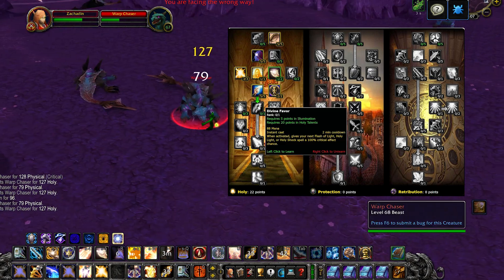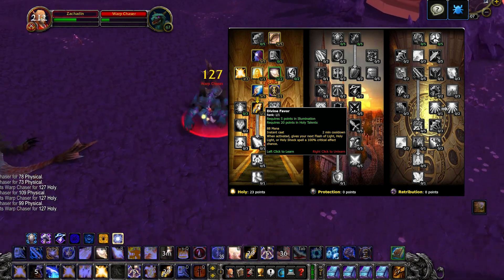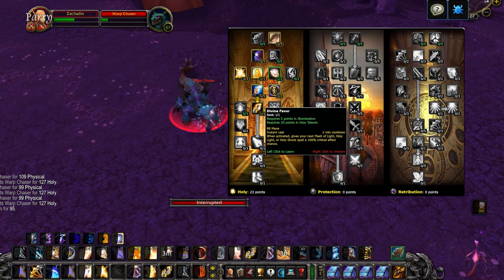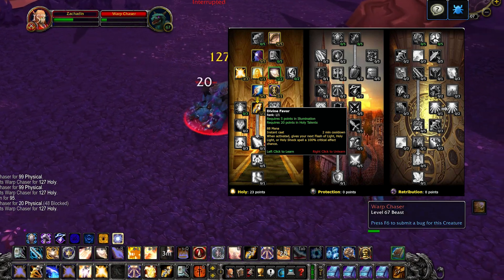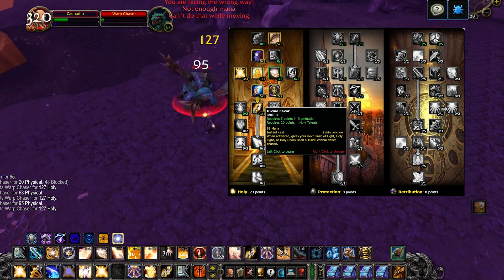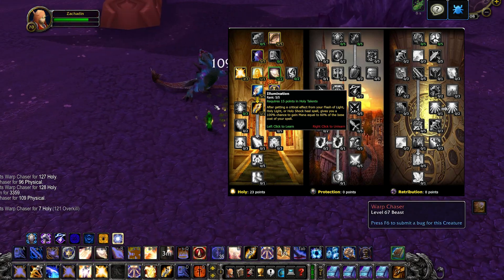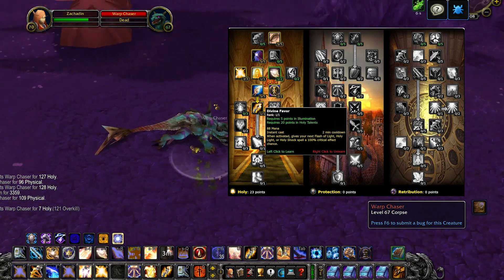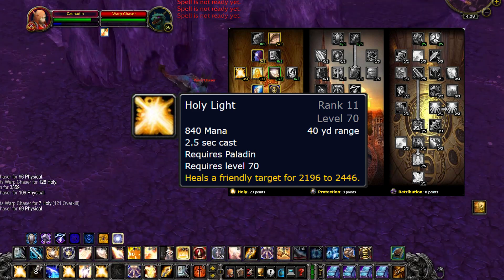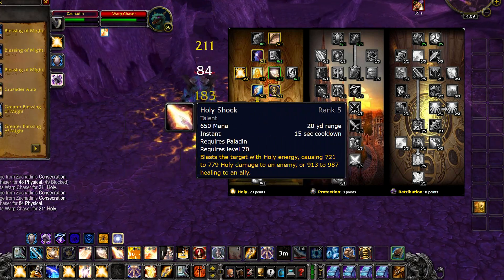Divine Favor is one of your throughput cooldowns as a Holy Paladin. When you activate it, it gives your next Holy Light, Flash of Light, or Holy Shock a guaranteed critical strike. It has the incredible advantage of being off-global cooldown, which allows you to use this ability reactively to damage. Relating back to Illumination, since you have 100% chance to critically strike with Divine Favor, you have 100% chance to gain 60% mana back. Divine Favor is often paired with your max rank Holy Light, and in an emergency where an instant heal is required, you could pair it with Holy Shock too.